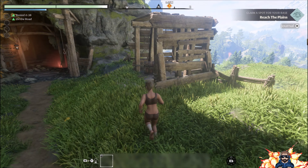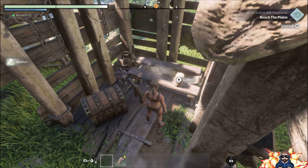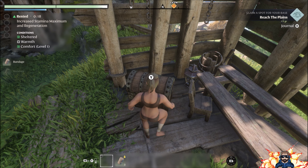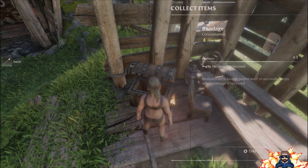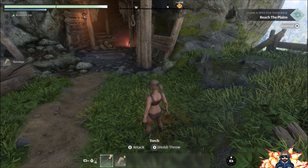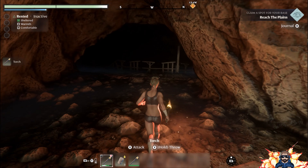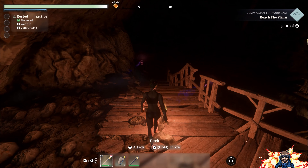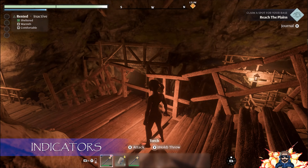What we need to do in order to interact with those at a later date is keep looking around and see what we can find. We've picked up a couple of bandages there which is quite handy, and we've now picked up a torch as well. As you'll see down in the action bar or hot bar at the bottom, it's now equipped us with the torch. We're just heading into a cave now, and this is giving you a bit of an idea of what the environments look like.